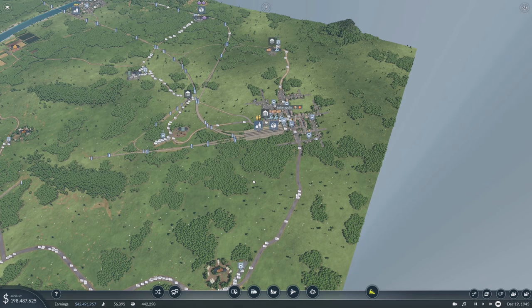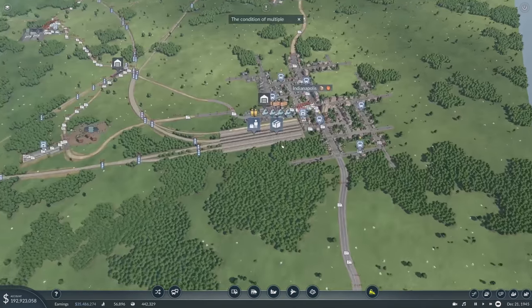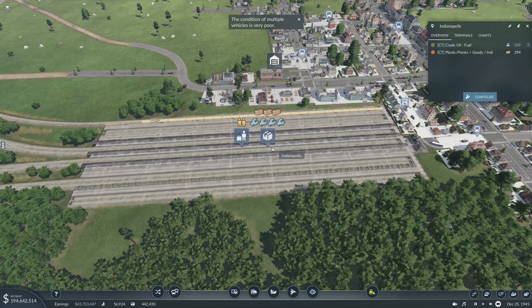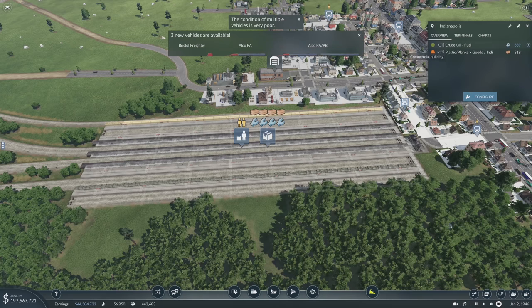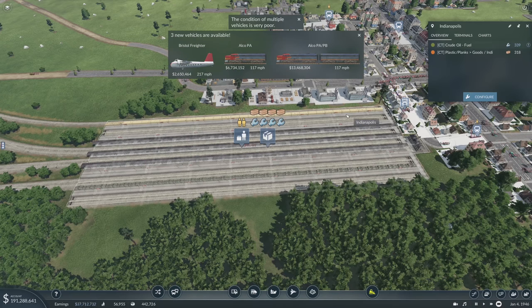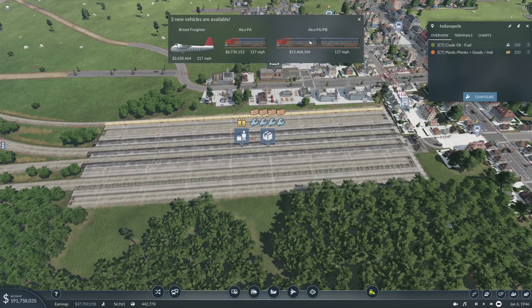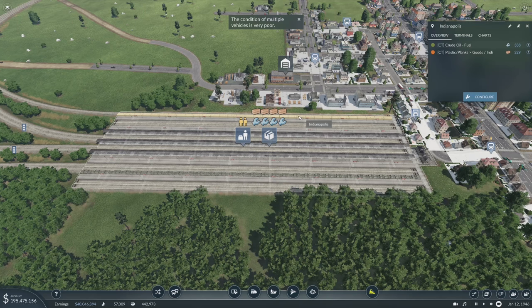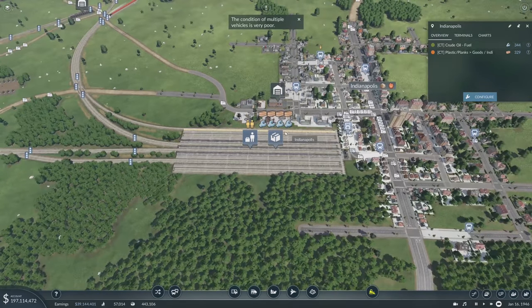I'm thinking we need to upgrade some trains. We have a bunch of tools sitting here in Indianapolis that need to get moving to wherever they go — down to Greensboro. We have a bunch of planks and there are so many tools. We got a freighter, we got some new trains. That looks like a new passenger train because I want to do some stuff with that as well, but we have so much wood and so many tools that we need more trains.